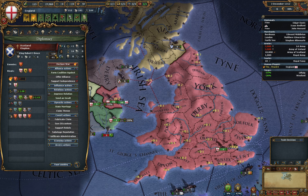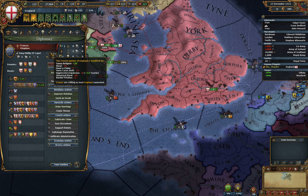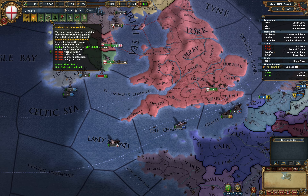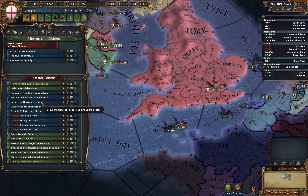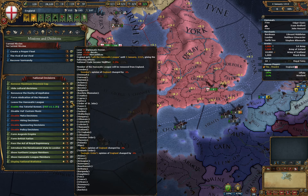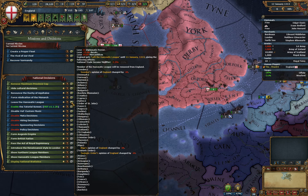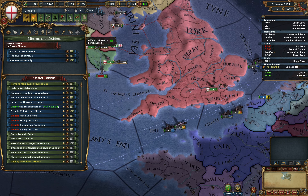What is our aggressive expansion? Sixteen. We now have an option to leave the Hansa, which does give us a few benefits in the short run, but we actually lose quite a bit for leaving them. We can stay there for now — it's not that bad.